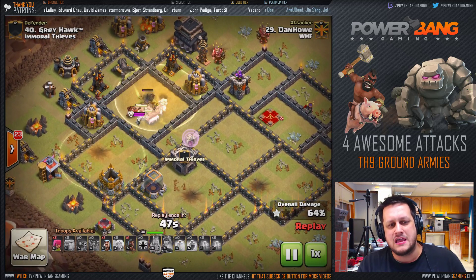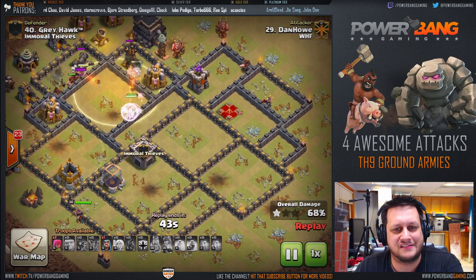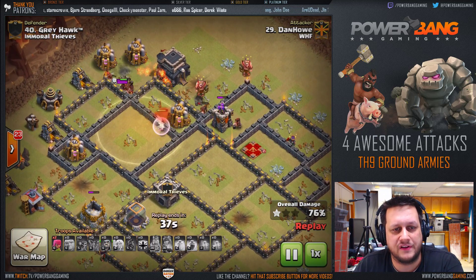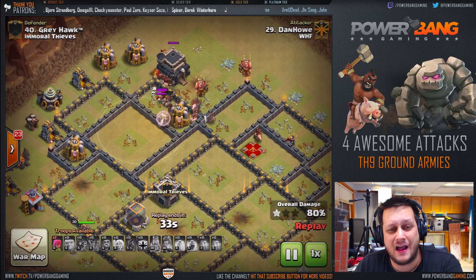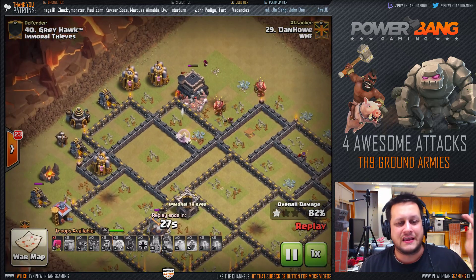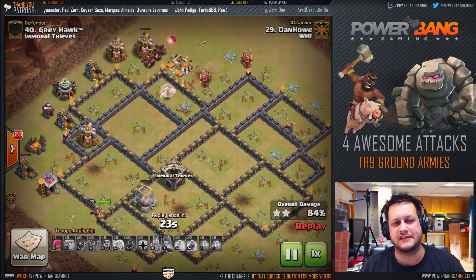The defenses can't get kills on the hogs. A Heal Spell goes down for the last quadrant, and a couple more hogs come in from the right to target the final Archer Tower. Tons and tons of hog riders are left over — this base got completely smashed. The last couple of skeletons get wrecked. He still has multiple max-level hog riders running around taking out the Town Hall, with the Queen cleaning up the base. Really nice work, Dan Howe.